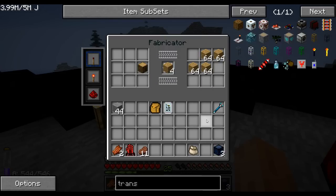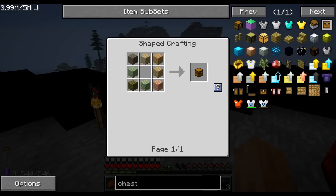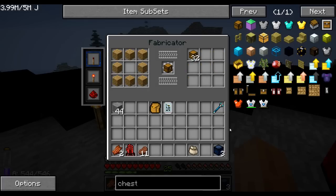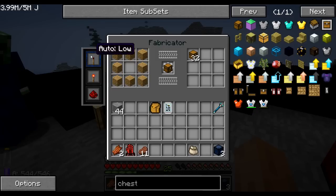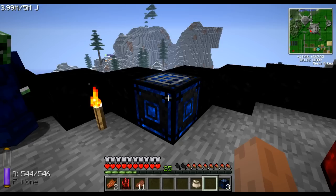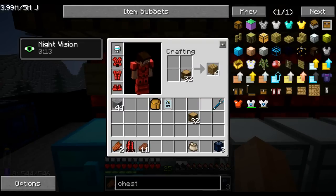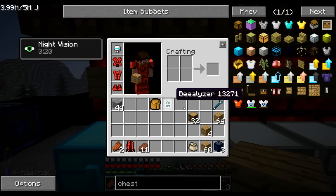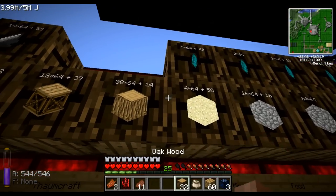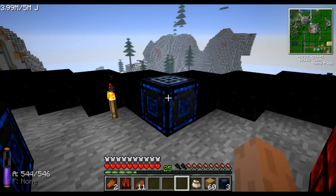Now if I want to turn those planks into chests, that's pretty easy too. I can go into NEI, select chest, push the question mark button and it imports the recipe in. But maybe I didn't want to make 32 chests — maybe I only wanted to make one chest. Not a problem. You just set it to pulse mode. So now I've set it to pulse mode, grabbed some more planks — if you look and I put the wood in, it no longer makes the chest for me. That's much better — I've got a bit of control over it.